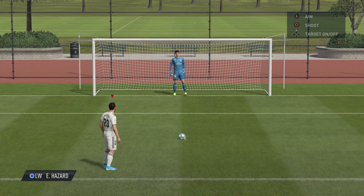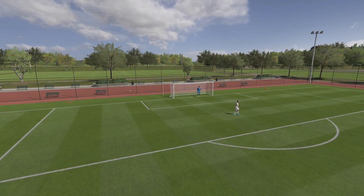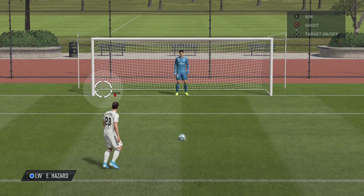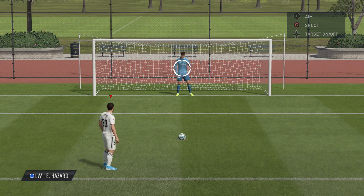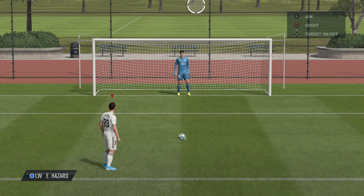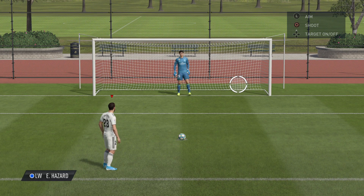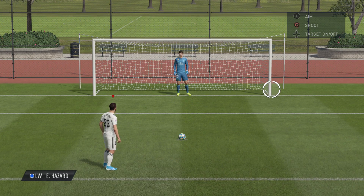When taking penalties in matches where the circle doesn't show up, you'll feel vibrations as you move closer to the post or the bar. I've put the target back on now because it was very difficult, but as you move closer and closer towards the edges - towards the post - it would have started to vibrate the controller more and more, and then obviously it would shut off once you've gone past the post. It's just a useful technique to let you know you're getting very close to the goal.